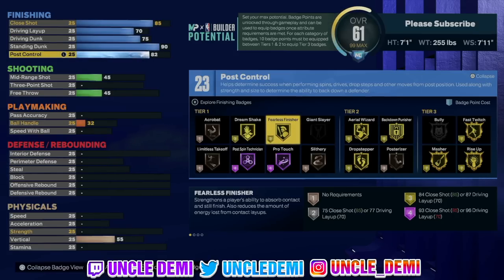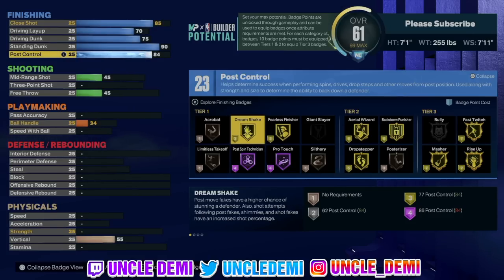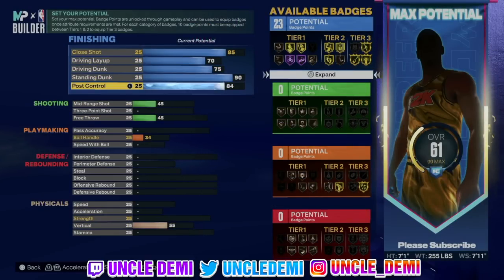Then we're gonna go 84 on the post control. 84 is very important because you're gonna get Hall of Fame post spin technician. You also get gold dream shake, gold back down punisher, and drop stepper. That's very important. You're looking at 23 total there.